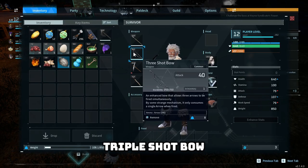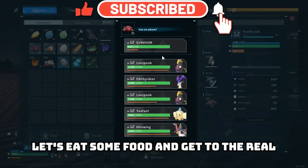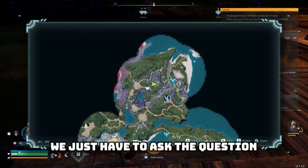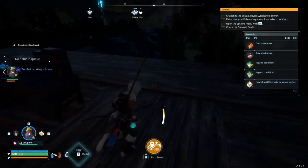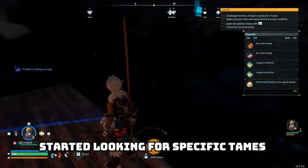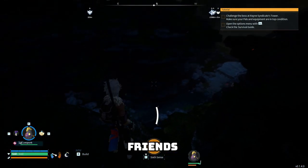You can drop this old bow — don't need it. Triple shot bow, there we go. I have like 300 arrows, so I'm good for a while. Let's eat some food and get to the real goal of this episode, which is finding those tombats. We just have to ask the question — where do we expect them to be? They seem to, from prior experience, have some kind of purple glow about them. I was hoping I could have a flyer before looking for specific pals.